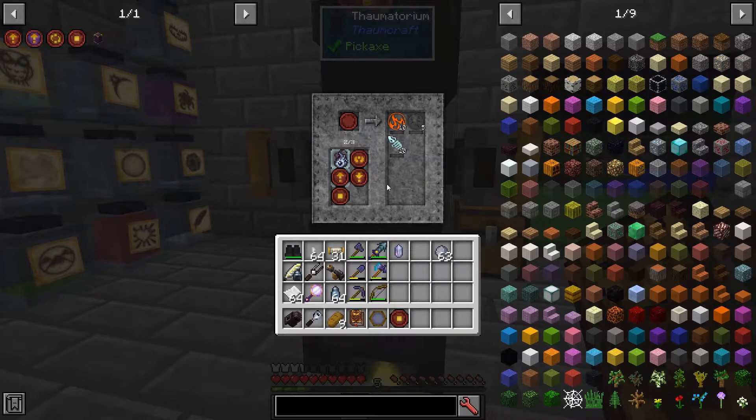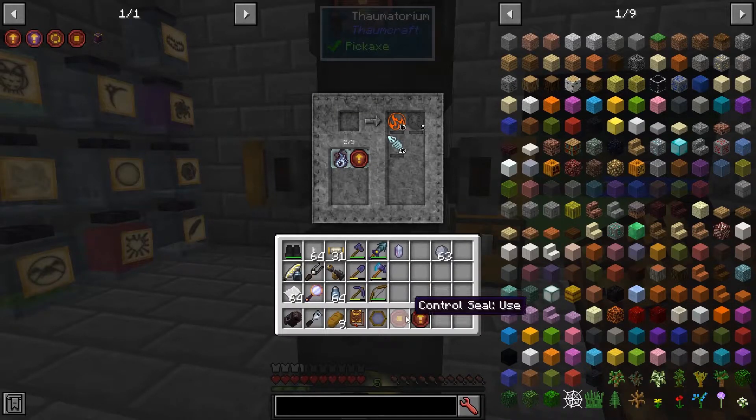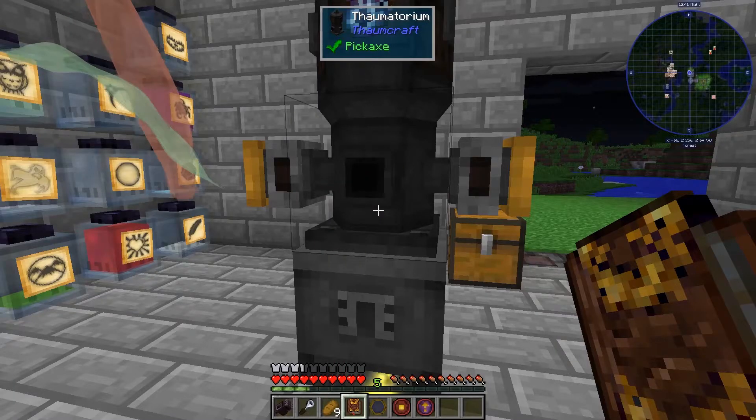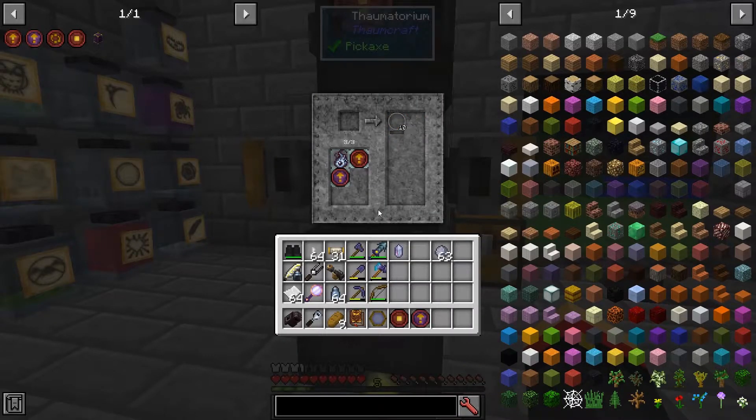Let's go ahead and take our blank seal and make the empty seal. Now I can take my empty seal and turn that into an Advanced empty seal. By the way, this device is not going to keep sucking in Essentia when there's no catalyst in here — it will only do that when it has a catalyst to look for.